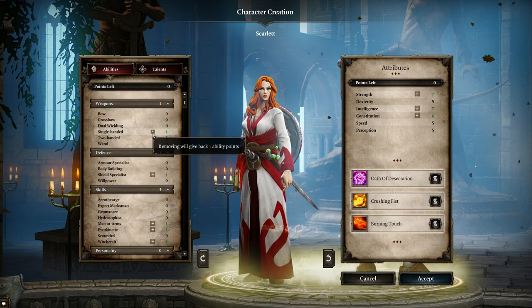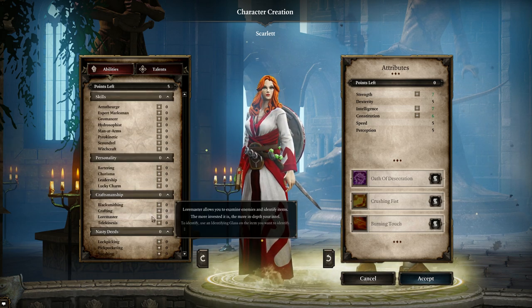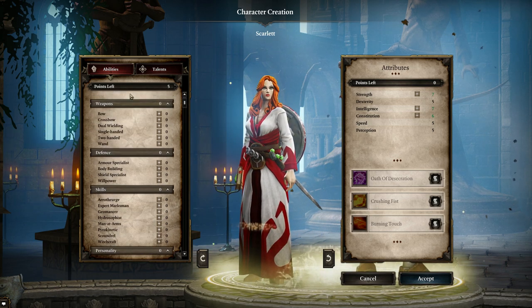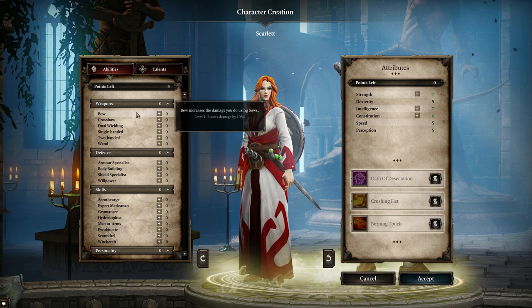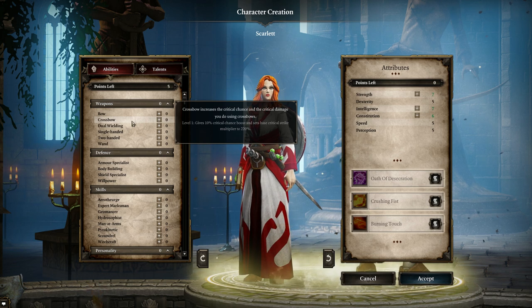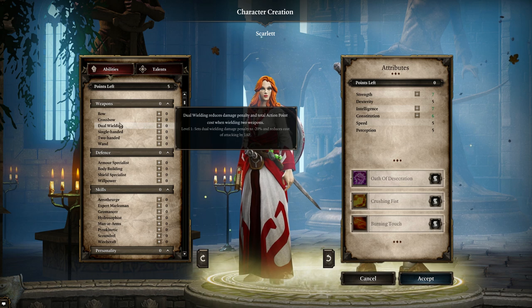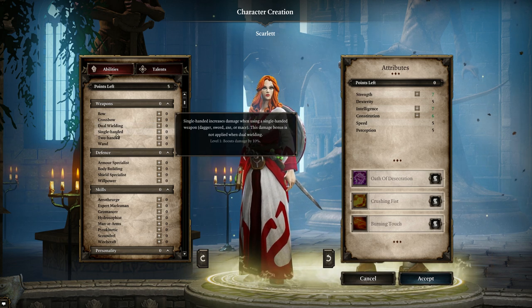Ability points work significantly differently in this game compared to Original Sin 2. The basic concept is the same: weapon skills increase your damage or critical damage. Bow increases damage per level; crossbow gives 10% crit chance plus extra crit strike multiplier — same for two-handed. Dual wielding reduces the damage penalty of dual wielding as well as the action point cost. Single-handed and wand both increase damage.